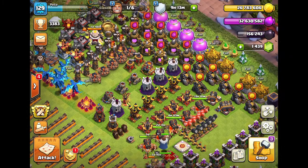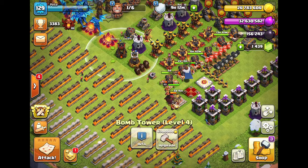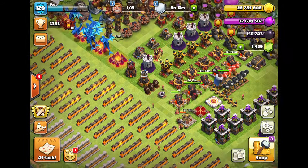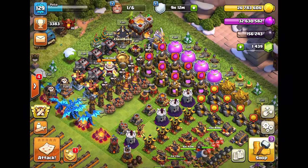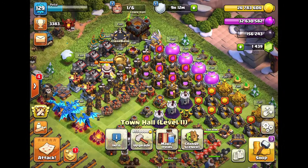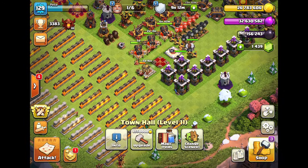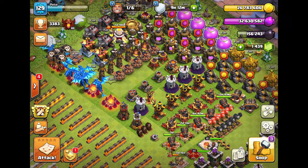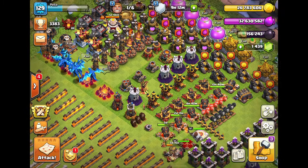To be fair, I'm probably going to fill up my dark elixir storage again really soon because I literally have nothing to upgrade. Clash World League is coming and I don't want to upgrade heroes during Clash War League week. Free books of building can really help out, but it's a tough decision since I don't know what to upgrade.